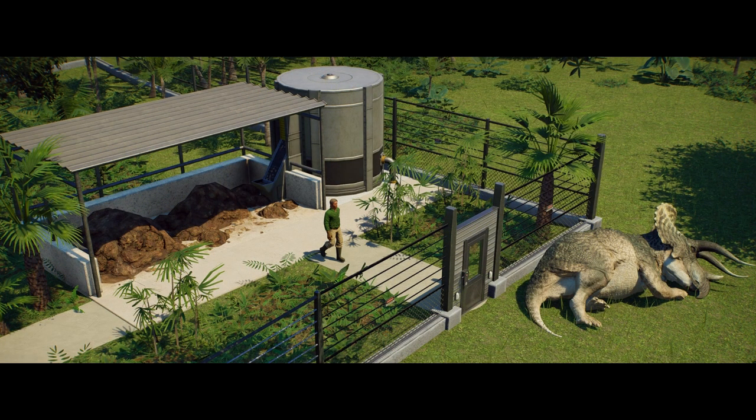After animals have eaten they'll also excrete, and keepers ensure habitats stay clean by taking dung to the nearest compost heap for conversion into compost. This shot looks really nice — the Triceratops looks fantastic, and the compost heap blends in well, looking like something you'd find at an actual zoo.